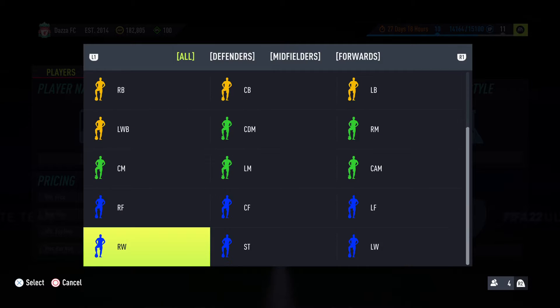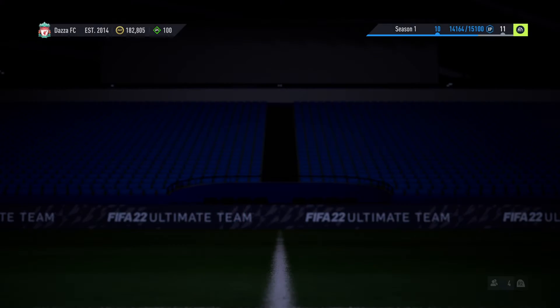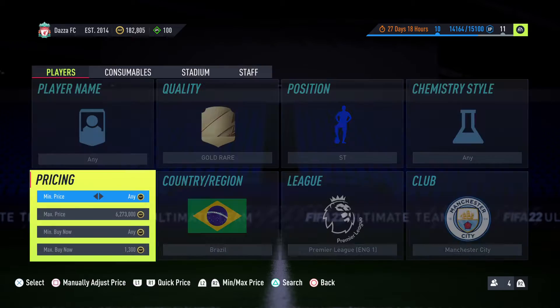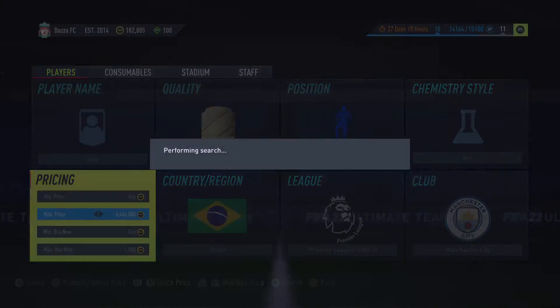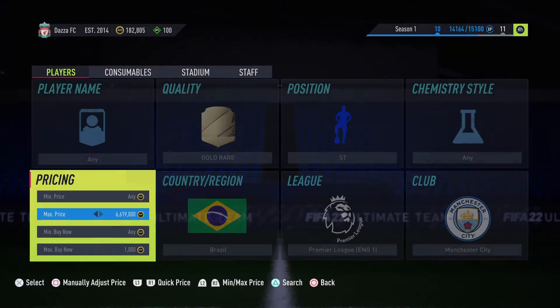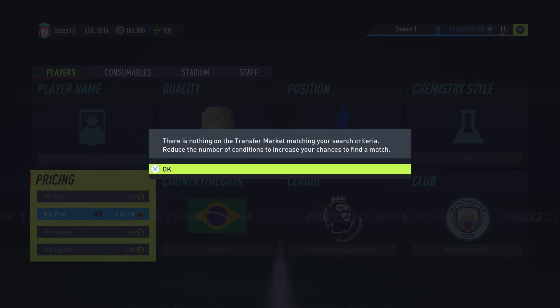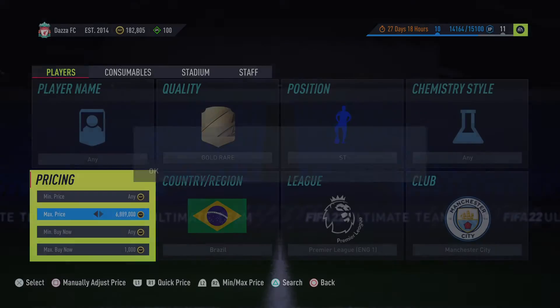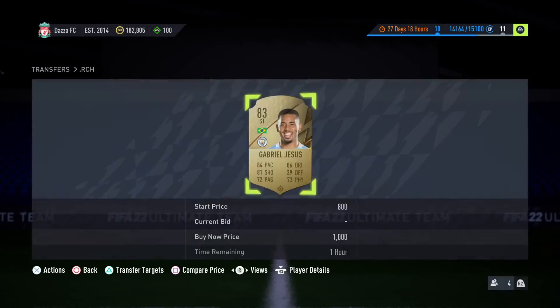The next one is a Brazilian Striker in the Premier League — Manchester City — Gabriel Jesus. He goes for 1,300 coins. You're going to snipe at 1,000 again and make 200 coins on the card. This one's a little bit harder, but they do still pop up — I did miss a few earlier. We'll see if we can pick one up in this episode. It's a bit more tedious to try and get, but they will pop up on the market. If you can pick them up for 900 or maybe 1,000 coins and put them up at 1.3, you're going to make 200 coins.